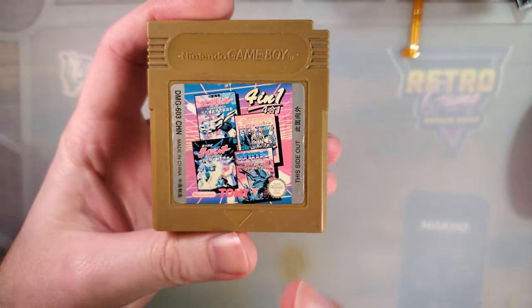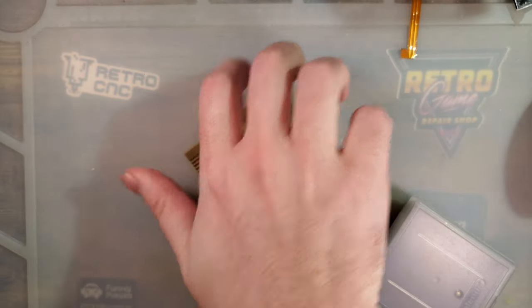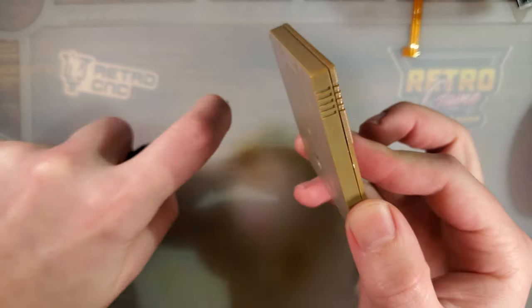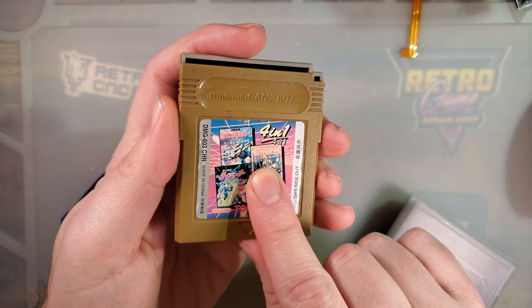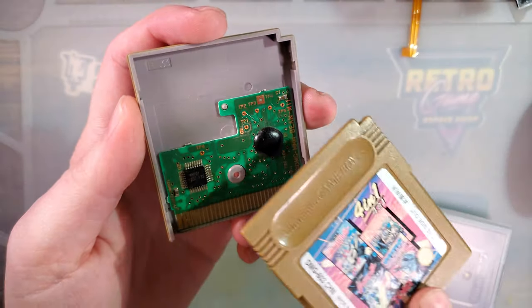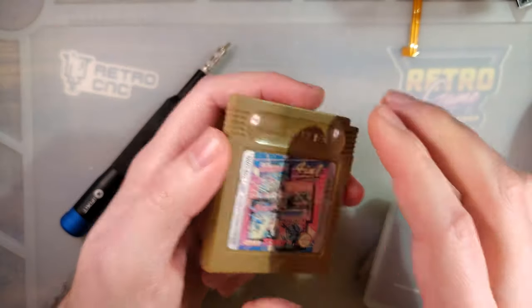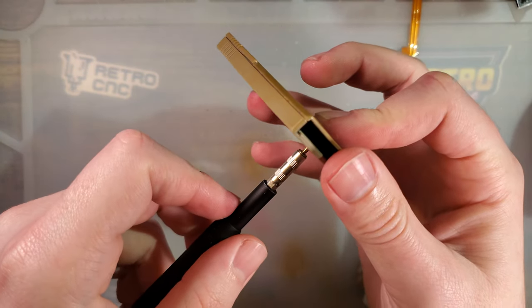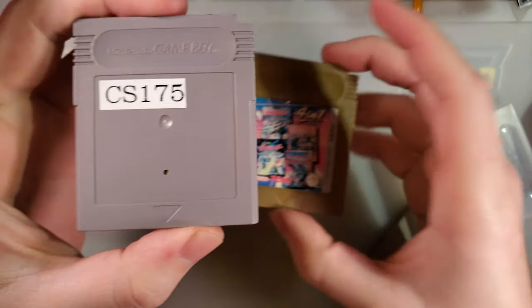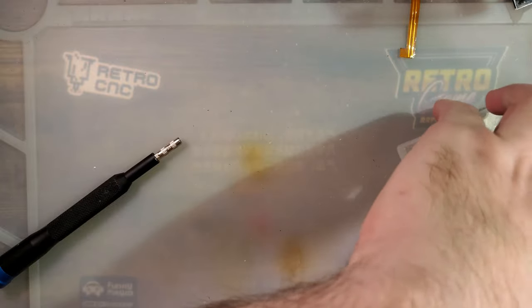For context, this is an official cart that was released in China only. It's a 4-in-1 cart — actually pretty neat. A lot of people say Tetris is the only official Game Boy game that has a blob top, but that's not true. A lot of the Chinese domestic market carts do have blob tops, and these 4-in-1 carts are no exception. I got this thing relatively cheap, but they're kind of hard to come by being a Chinese market-only cart. Unfortunately, mine has a pretty yellowed casing. Here's another rare cart in the color my Chinese cart is supposed to be — you can see quite a difference.